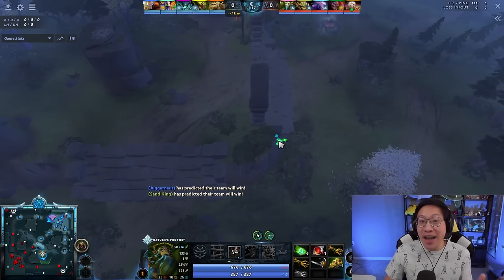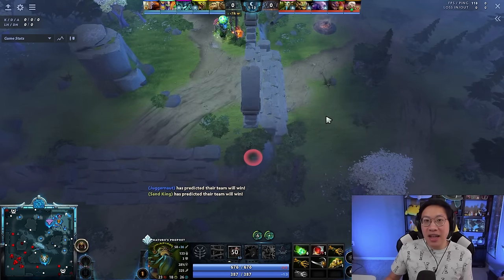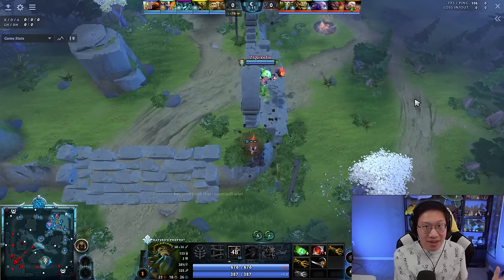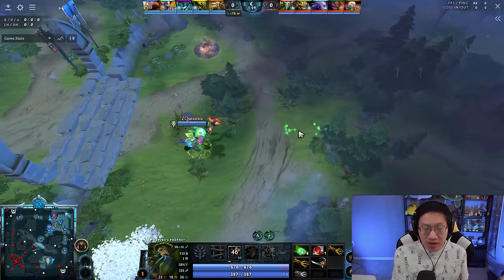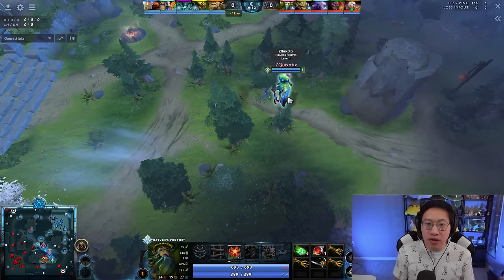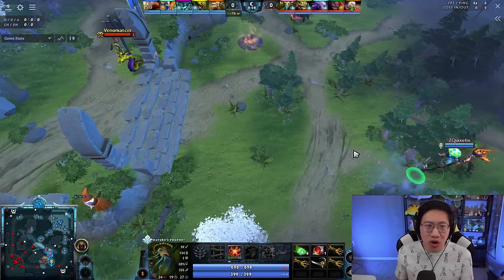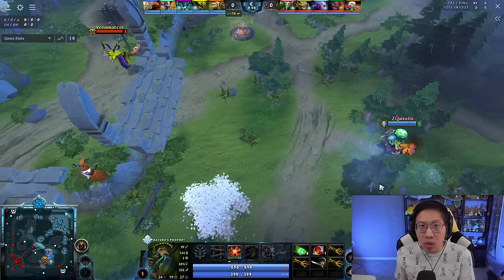What people are doing now is actually starting with Teleport at level one. This allows you to teleport out as soon as the game begins to wherever you want to place a ward. Frequently you teleport to the mid lane, place a ward there, and then walk over to place a second ward or block camps. You can also just go back to your team after placing that initial ward.